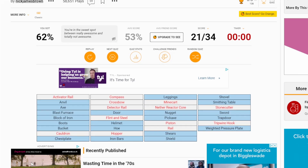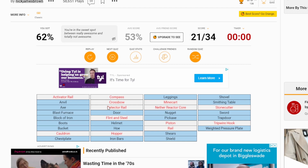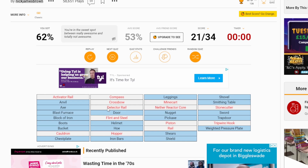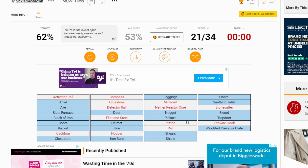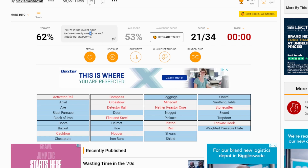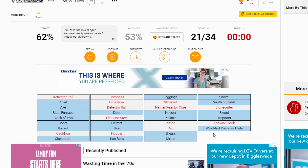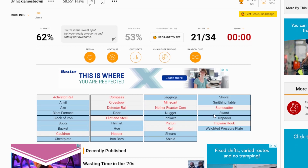Here we go — activator rail. I probably should have got all the rails. Cauldron, of course. Compass. Crossbow. Detector rail — of course, there's all the different rails. Flint and steel. Hopper. Minecart. Piston. Rail. I did start to go down the redstone route but held back. Literally almost all of these are redstone. But we got above average — we're in the sweet spot between really awesome and totally not awesome, so basically just normally awesome. Stonecutter and tripwire hook — probably should have got those two, especially the stonecutter.